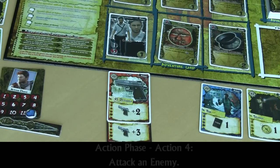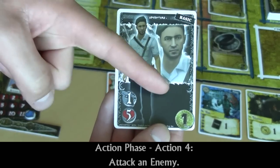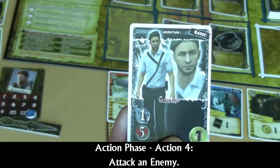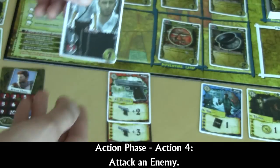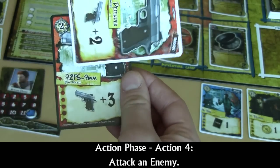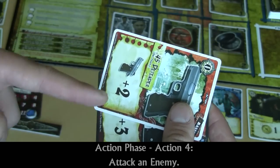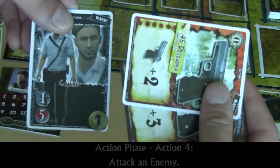Another action that can be performed during the action phase is to attack an enemy. Enemies are found in the adventure card area and have a victory point value, a health value, and an attack point value. In order to defeat an enemy, you must have attack power equal to or greater than its health. Generally, you'll get attack power by using your red weapon cards — resting them grants attack power. For example, resting one card gives 2 attack power, another gives 3, and resting both gives 5 attack power, which is enough to defeat an enemy with 5 health.